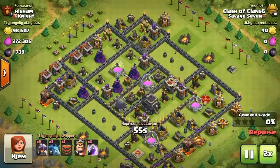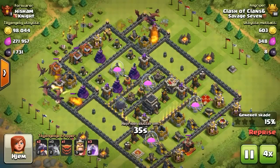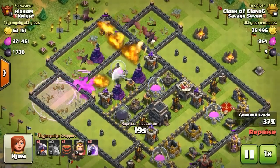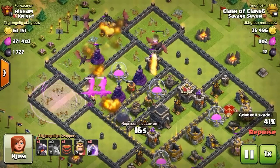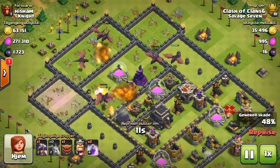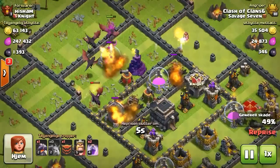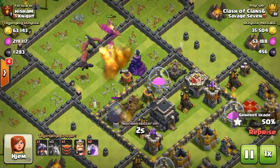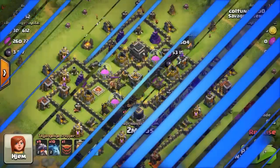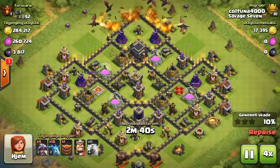Next up we got Classic Clans finding an unusually set up town hall 9 base. Sending in all those dragons around all those edges. Not gonna two star this one - still grabs the star.